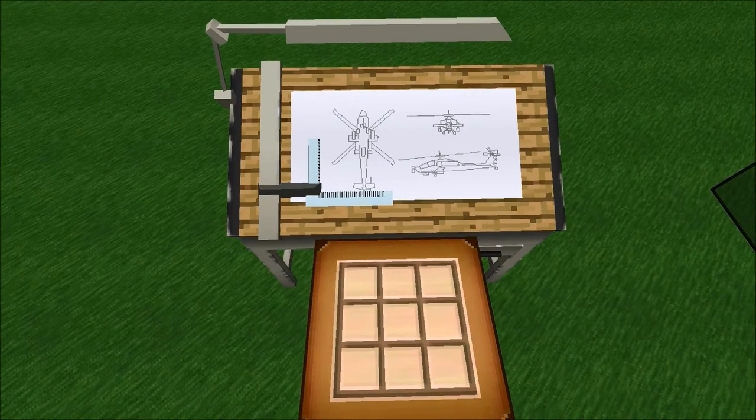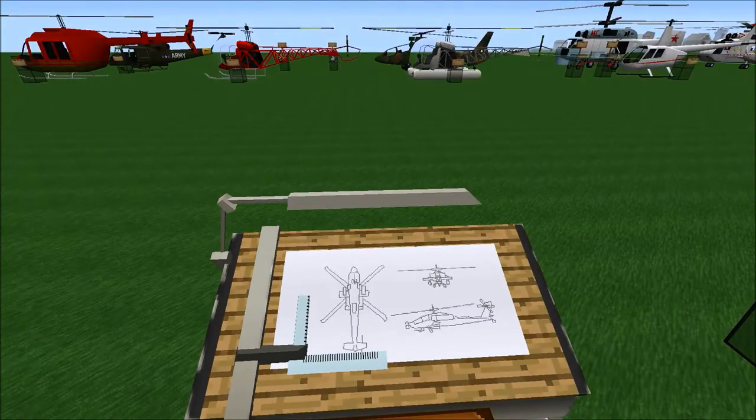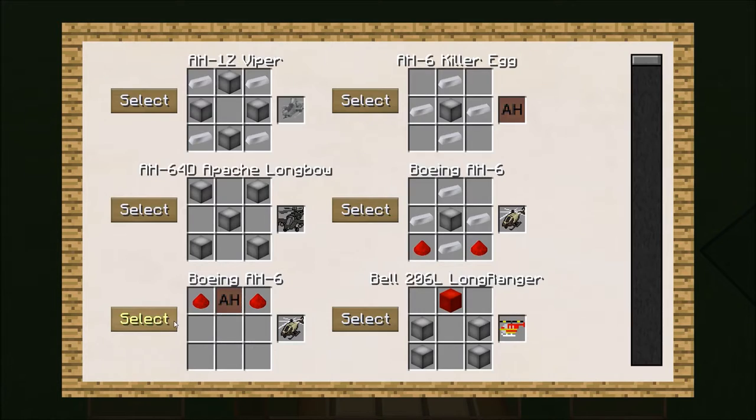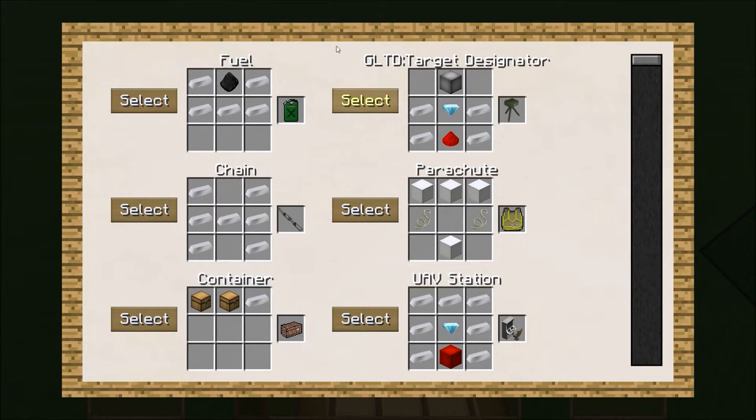You probably won't be able to make it right off the bat, and you won't be able to anyway because it requires a lot of iron for making planes and stuff like that. So you could go into the item list — this will show all the different items, which I will also discuss and show you along down the line.